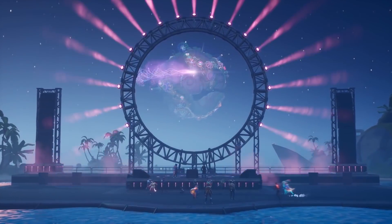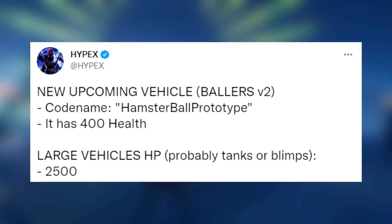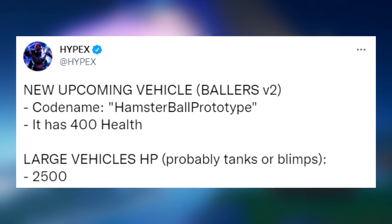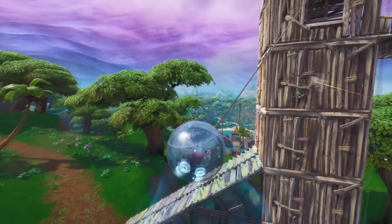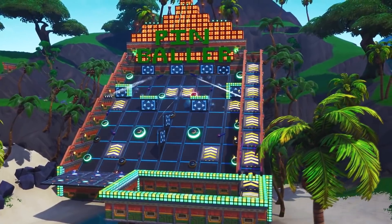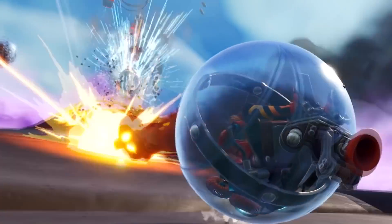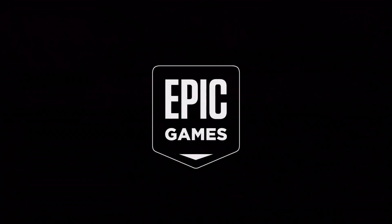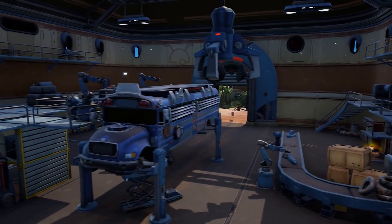For the final Easter egg, it's information from reliable dataminer Hypex, who tweeted about a new upcoming vehicle called Baller V2 — the codename in the files is Hamster Ball Prototype, and it has 400 health. So the Ballers could be making a return in Fortnite, which have not been in the game for a very long time. On top of having 400 health — much more than the original Ballers — being described as V2 suggests there could be different features or mechanics revising how they work. And that covers all the secret Easter eggs, leaks, and information happening behind the scenes here in Chapter 3 Season 2.